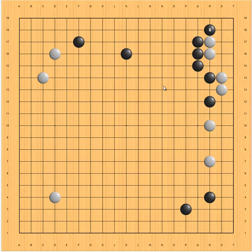So in conclusion, when white invades Sansan here, black should block on this side. When white extends, black should jump here. This is the correct play for black, and the result is always good for black. That's it.